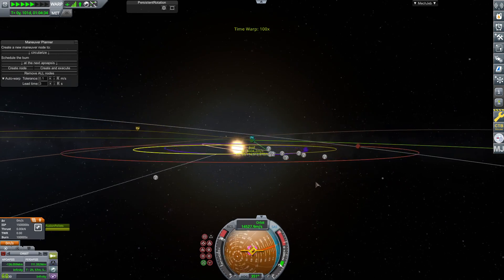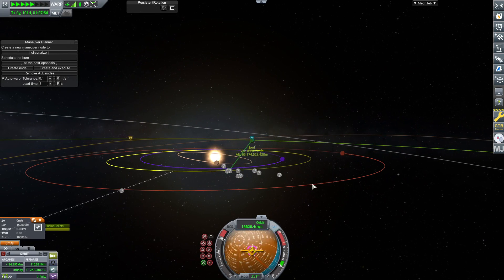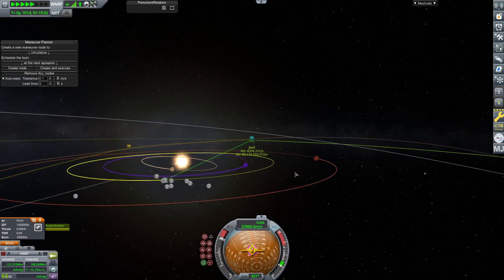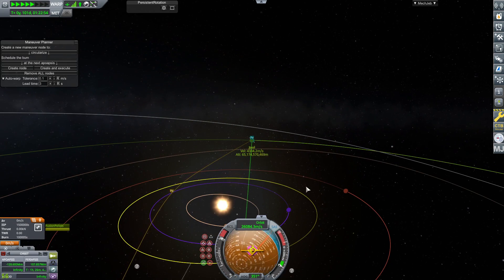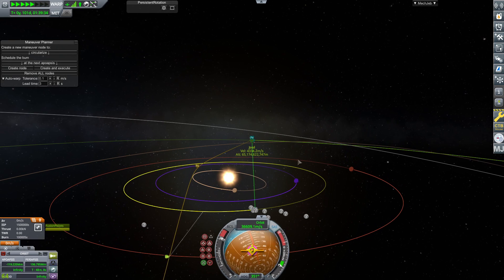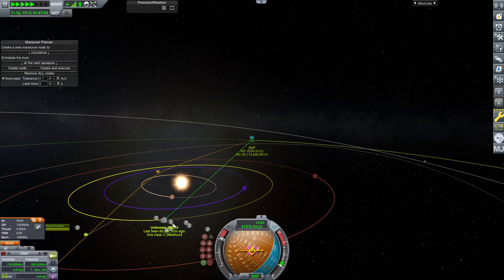I should also point out: the Daedalus drive is what's considered a torch drive. Often with rockets you end up with tiny thrust but crazy efficiency, or crazy thrust but no efficiency to speak of at all. The Daedalus drive has both — 3,000 kilonewtons is nothing to scoff at.